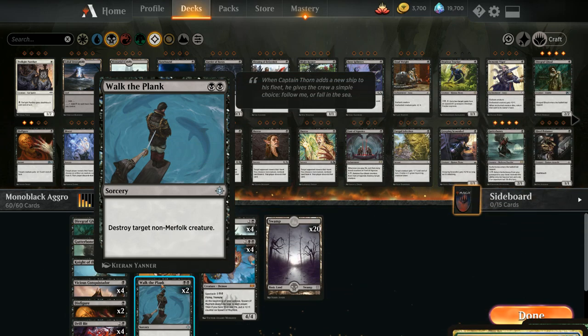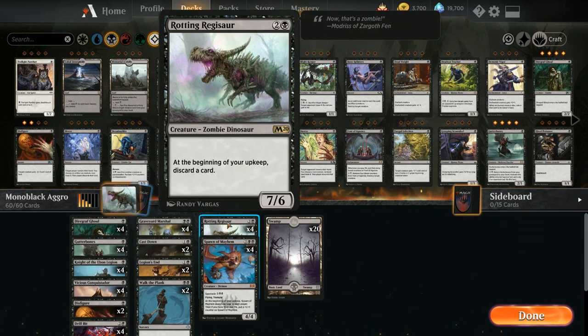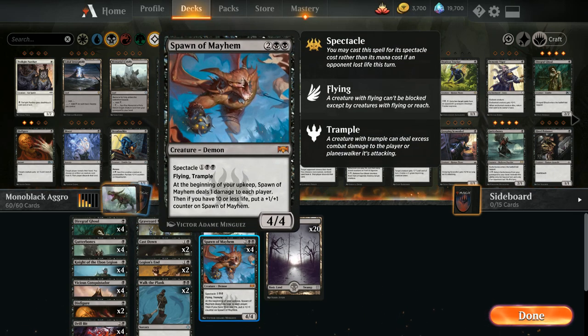Our big heavy hitters at the top of the curve are four copies of Rotting Regisaur, another big addition from M20. Usually our hand is pretty empty by the time we cast it, so the drawback of discarding a card isn't too bad — and we get a three-mana 7/6 that beats down very hard. Our final card is Spawn of Mayhem, which we can Spectacle for three mana for a 4/4 with flying and trample. At the beginning of our upkeep it deals one damage to each player, and if we're at 10 or less life we also get a +1/+1 counter.